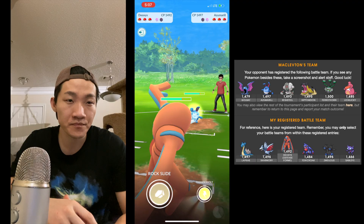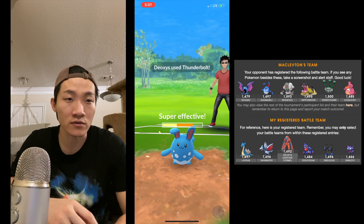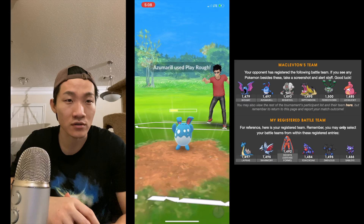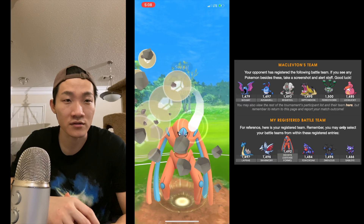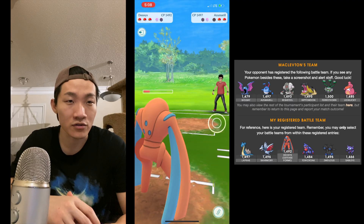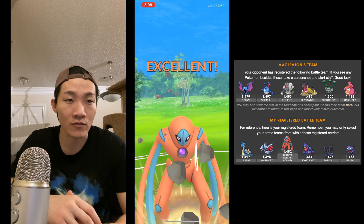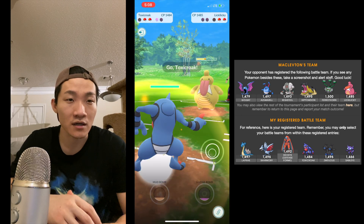I go in for another Thunderbolt, checking if he'll shield — he doesn't. Now he's within Rock Slide territory, so I don't shield either, just matching his shields. Knowing that unless it's Hydro Pump it can't take me out, I go straight for Rock Slide. We both play it similarly, not shielding. I throw out Rock Slides as fast as I can before getting farmed down by this Lickilicky.